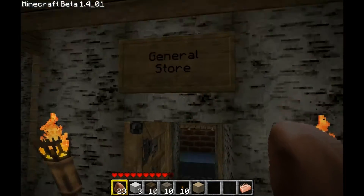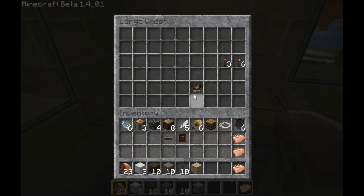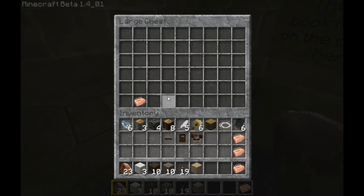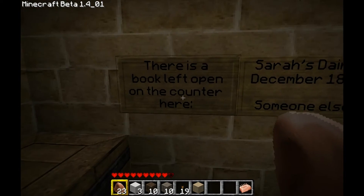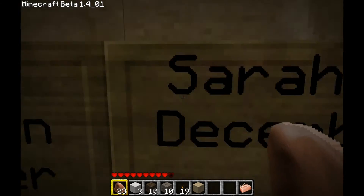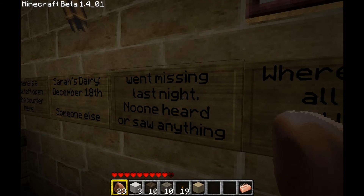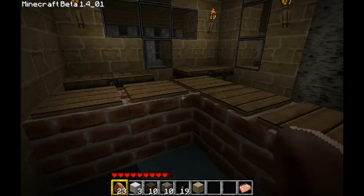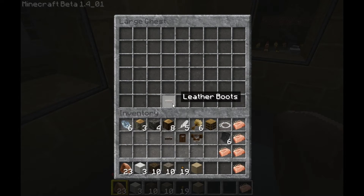Did I see a sign in here? Yeah — General Store. Okay, thought I saw it. Leather pants and boots and a tunic, torches to boot. We already got a lot of torches. Some more raw pork chops. There is a book left open on the counter here: Sarah's diary, December 18th — someone else went missing last night. No one heard or saw anything. Where are they all going? What is happening? So people are disappearing left and right. The mystery of Red Merc.